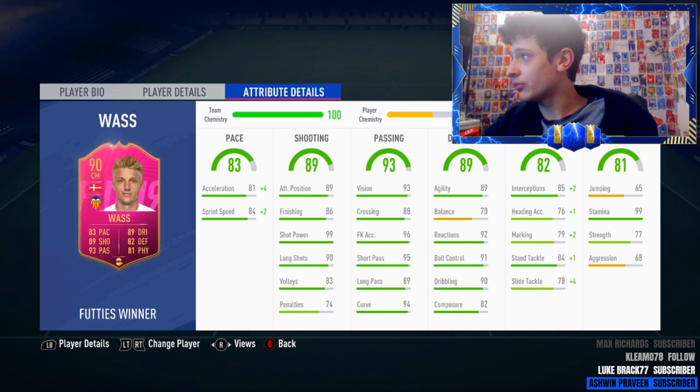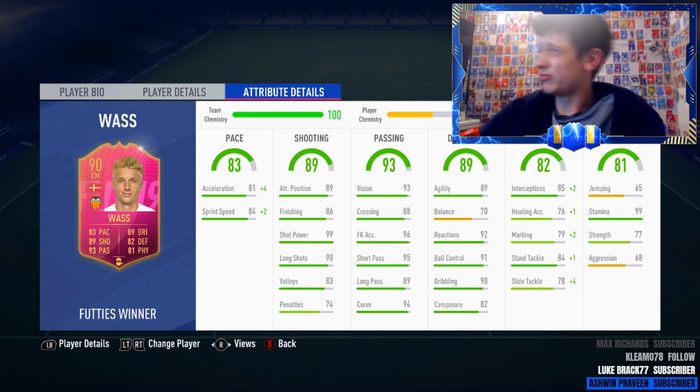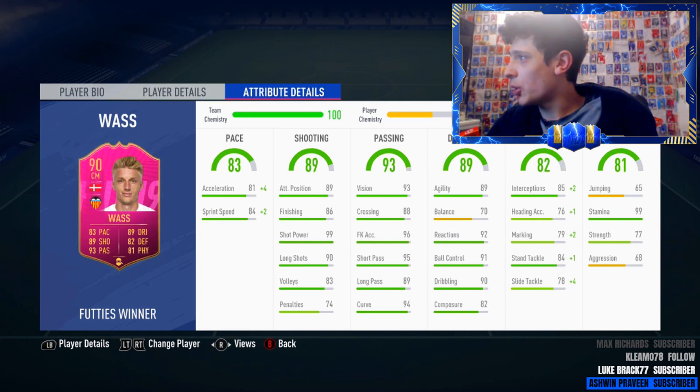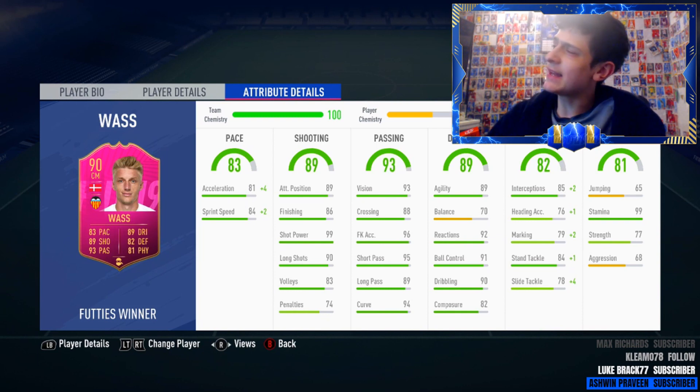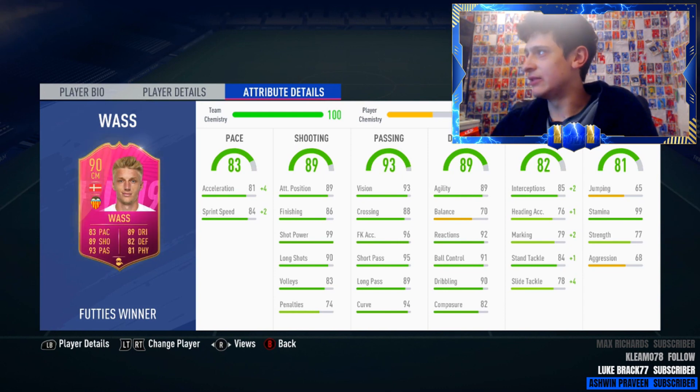Jumping into his stats — decent pace for a centre mid, that's about perfect. Shooting stats: unreal. Passing stats: obviously unreal as well. Dribbling — that balance upgrade, but really good agility, really good reactions, ball control's sick. Composure's a little bit low. Interceptions — his defending stats could definitely be upgraded. If playing him at centre mid or CDM, we need to upgrade his defending somehow. Same with physical — 99 stamina is absolutely sick, but strength needs to be upped and jumping definitely needs improving.